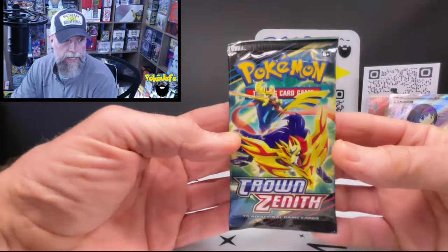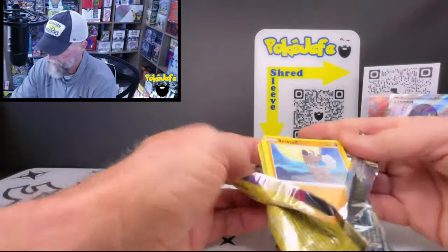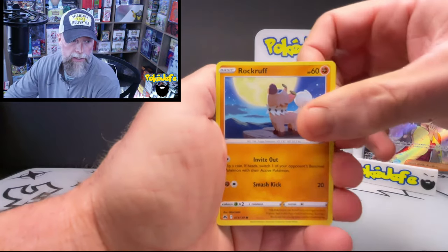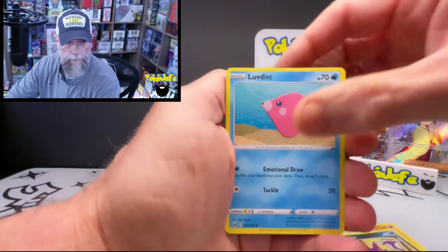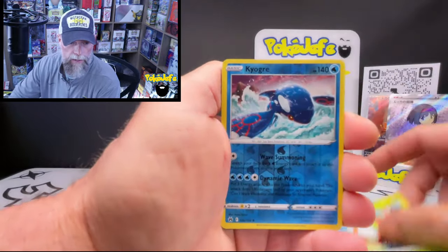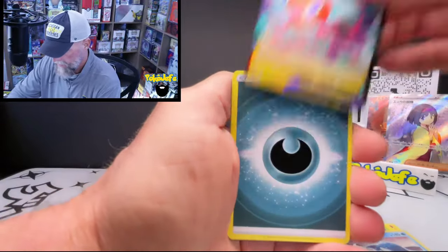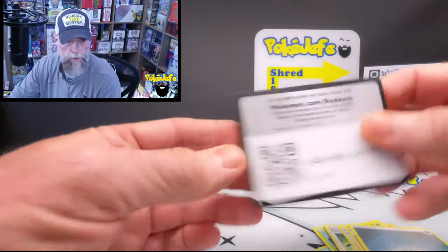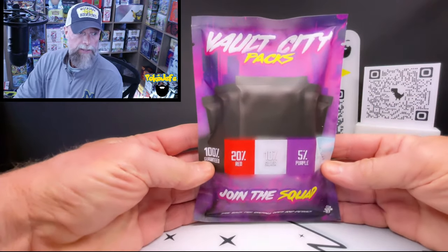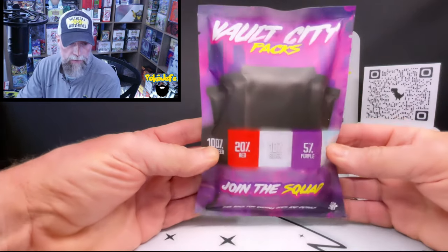Crown Zenith now. Getting used to this new setup — it's a little different especially on the lighting side. I'm doing more of a natural lighting background, at least on my face cam, to see if it pops a little differently and looks a little cleaner. In the rare slot, we got a Rotom V — all right, two for two Crown Zenith! That's the way we like it. So we have two packs to open today from Vault City: Revision One and Revision Two.